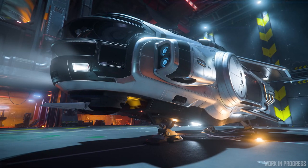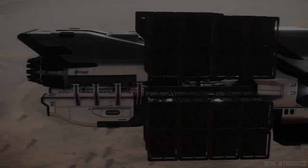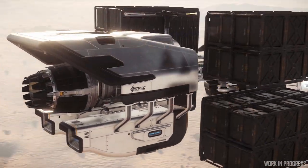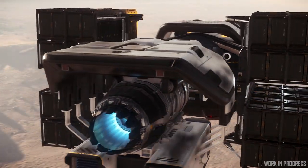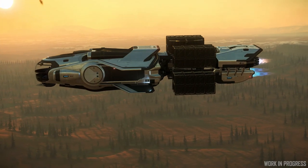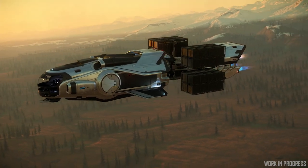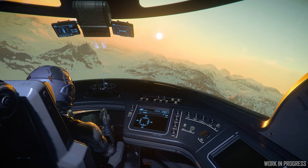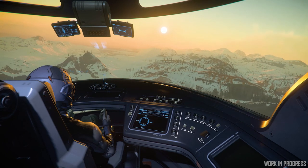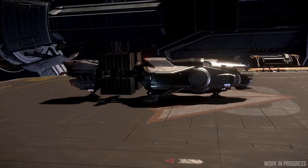The Hull A is the entry into both the Hull Series and the dedicated cargo hauling profession. It is designed for getting cargo on and off the ship as quickly as possible, so all the cargo is external. It is the best size-to-amount-of-cargo ship in the game for new players wanting to get into it. It has flexibility that some of the larger Hull Series ships don't have, such as the fact that it can be fully loaded and land planetside, in hangars, or on pads with all that cargo.